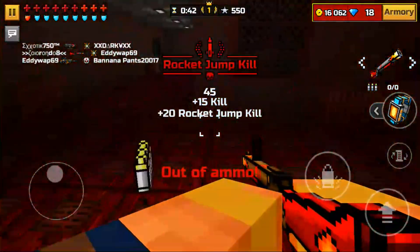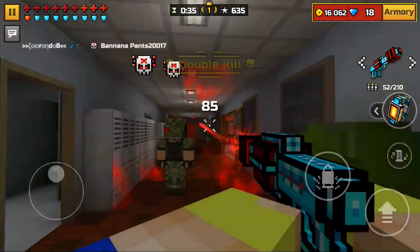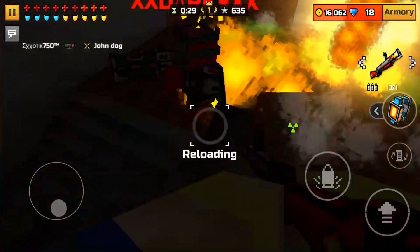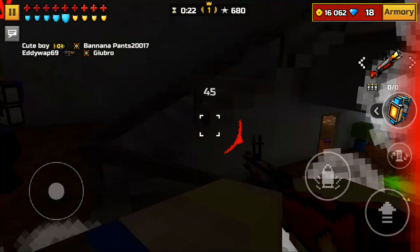2-shot there — another example. Get the ammo drops on the ground if you can see them, because you're probably going to run out. Oh, there's another one here — you can find some ammo drops on the ground, which is also helpful. I just wasted both of those, so I might just let someone kill me to respawn and get more shots.